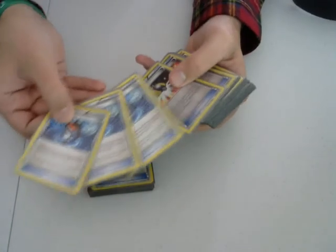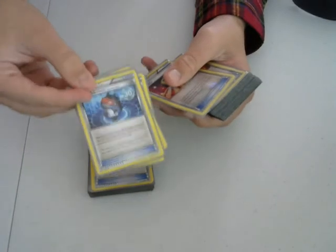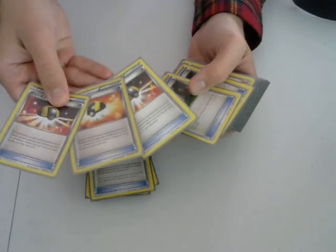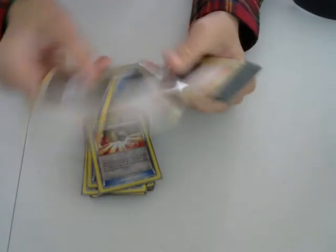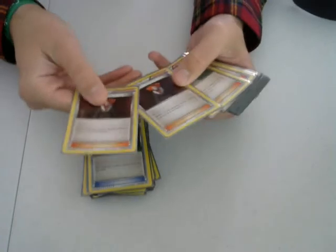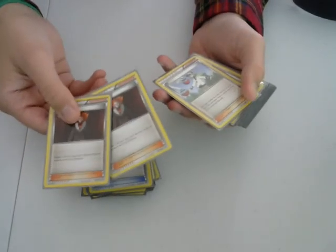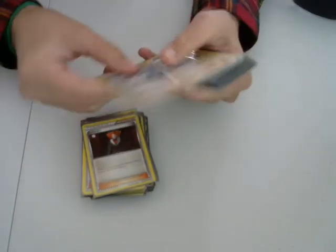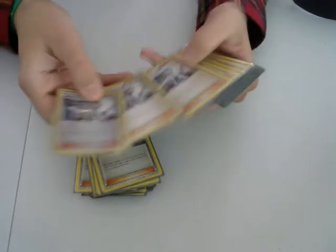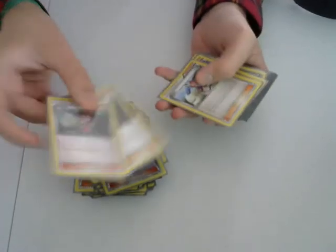I run three Robo Substitutes, just as knockout fodder — when I use Dark Corridor with Gengar I can come in to a Robo Sub and have them knock that out without taking a prize. Three Ultra Balls for standard Pokemon search. Two Versus Seeker — this card is so good, just being able to reuse supporters is awesome. Two Lysandre. I was running one, but I really like disruption and being able to choose who I want to pick off. I only run three N — I know a lot of people run four, but I only run three. Four Sycamores for hand refresh. Two Shauna for more hand refresh.